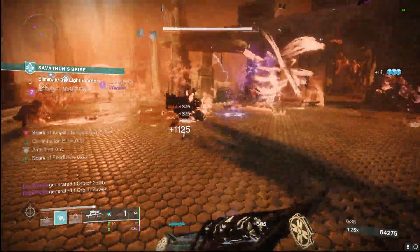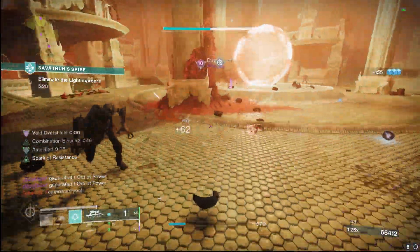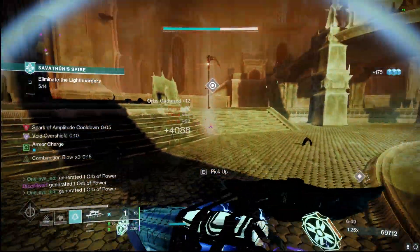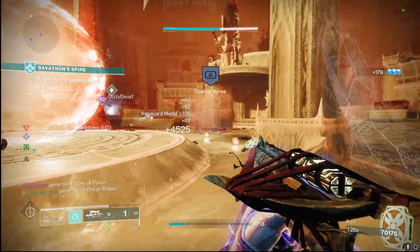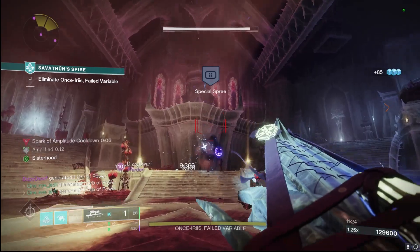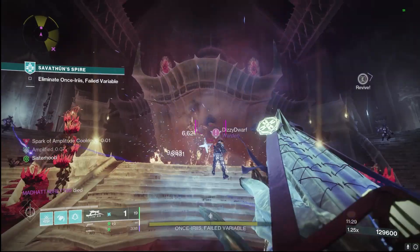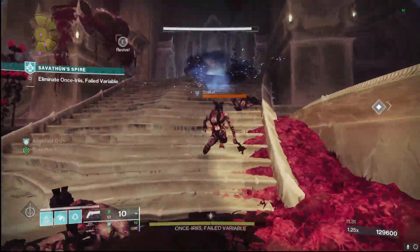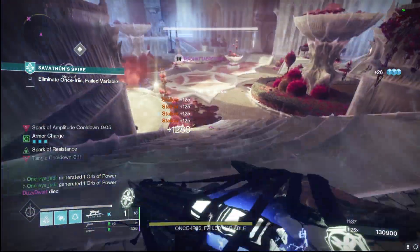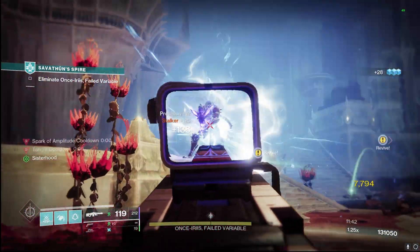In my head, strand is going to be a very good thing to pair with this, so you can suspend enemies and do that DPS and get those arc moths to proc very easily. Obviously any of our arc subclasses on warlock, titan, or hunter is going to be very good with this due to the arc synergy. We can even have the weapon itself blind enemies with some of our aspects and fragments, depending on the subclass or guardian that you are on.